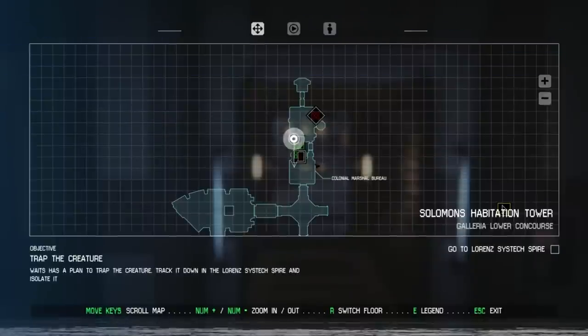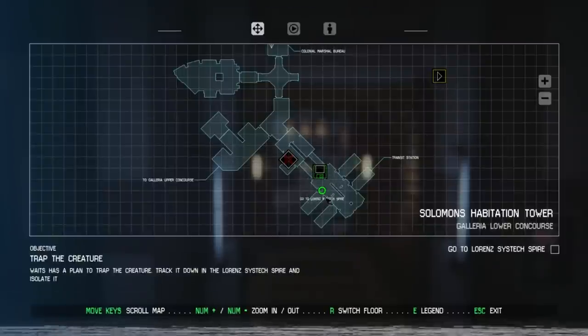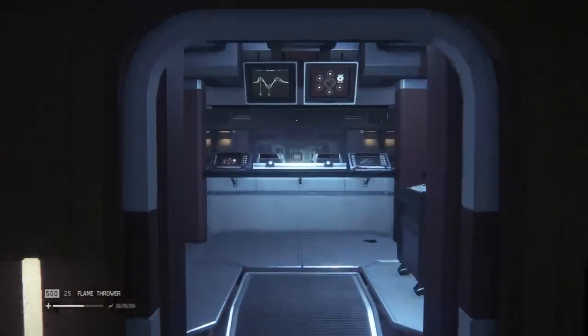Let's have a look at our map and figure out what it wants us to do now. It wants us to go to the Lorenz Sysdeck Spire. Haven't we already been there? We may have run out of new zones and be backtracking. I've got the distinct feeling something terrible is going to happen in here.